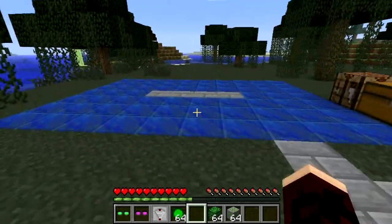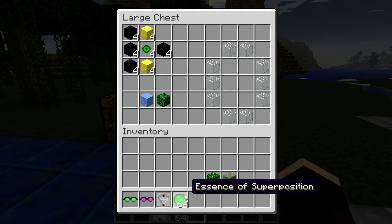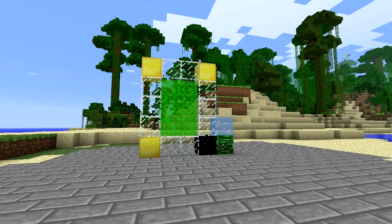Lastly, we promised you teleportation — QCraft adds a device called a quantum portal, which can teleport you across huge distances in your world, known as intra-server portals, and even from one server to another, called inter-server portals.